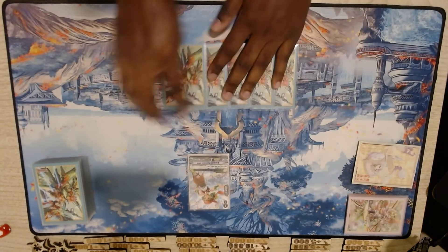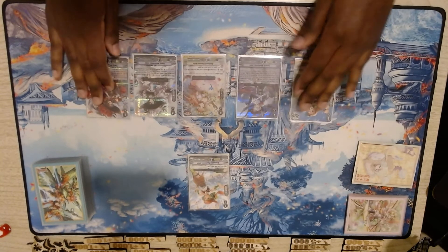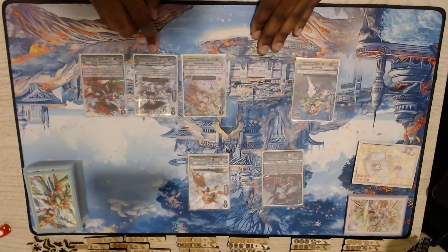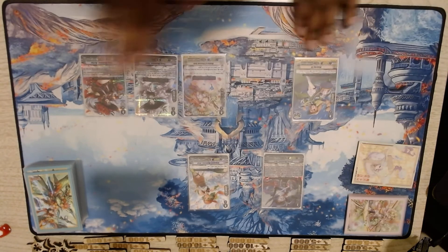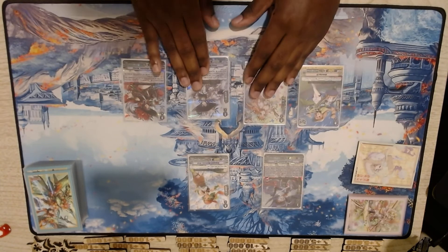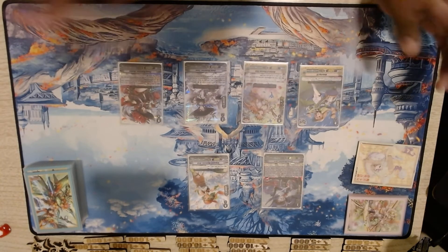I'll draw five for turn and do a mulligan. So this is not a very good hand starting off. The only thing I would say to keep is Saul. While Ruth is your primary ride target, you always have another chance to draw into her again. What's really important when doing a mulligan is having a one, two, and three. I do have a grade three, but this is the worst possible ride target — so I'll be putting her back. I'd rather chance on drawing into my grade three, or just G-assist for it. I'll be putting four back.